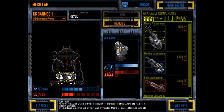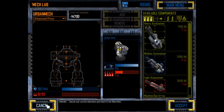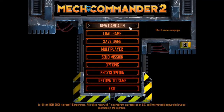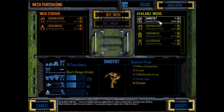Let's just get rid of all this stuff. This is the Mech Lab where you can change the weapons and armour on a mech and remove its jump jets. We've got new battle mechs — a Shootist, that's a heavy mech. I don't really think we need that just now.